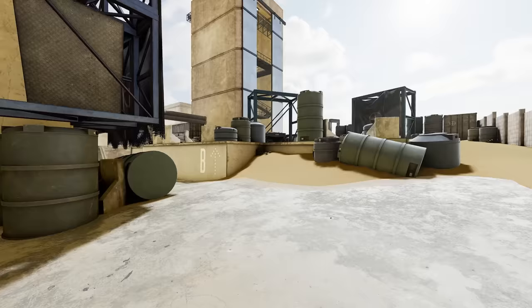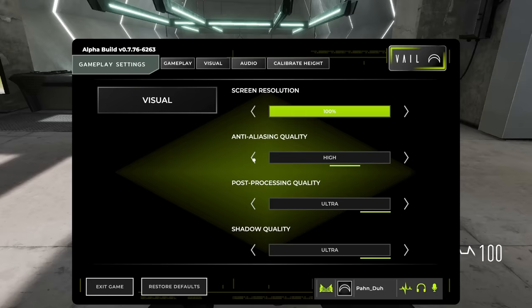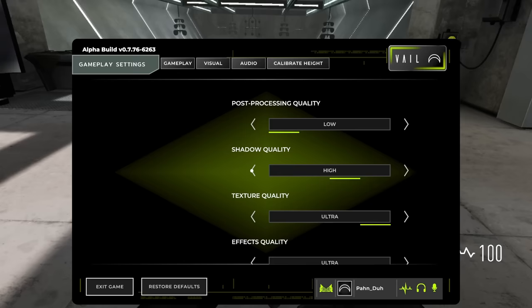If you're experiencing poor performance, especially after trying everything so far, try lowering your in-game settings. You may have a high-end rig and think you should play on max settings, but even with my RTX 3090, Half-Life Alyx still recommends I use High Fidelity instead of Ultra. So just try lowering everything down a little bit to get slightly better frames.